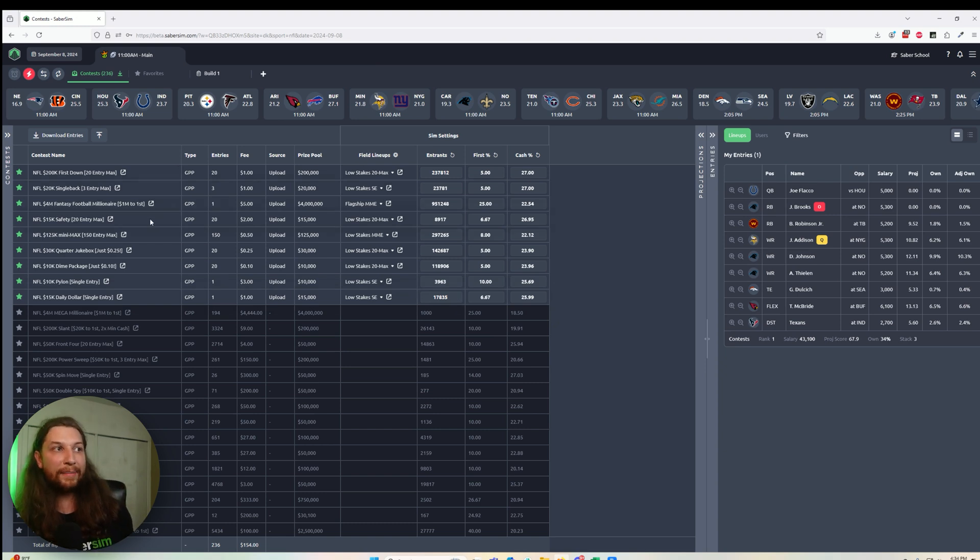Your contest sim settings are automatically created when you upload your entries file. We already have all the information about how many entries you're playing in the contest, how large the contest is, the payout structure, and what field best represents the contest. Before, we asked the user to set all of these different contest sim settings manually. Now it's automated, saving you quite a bit of time right off the bat.